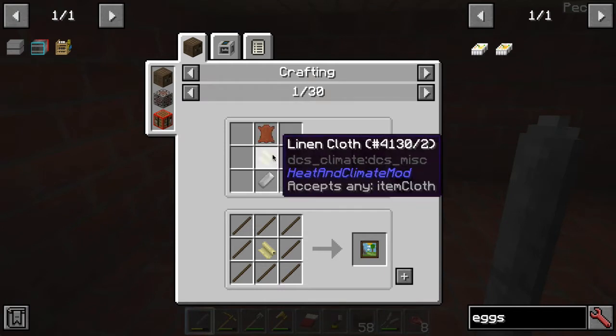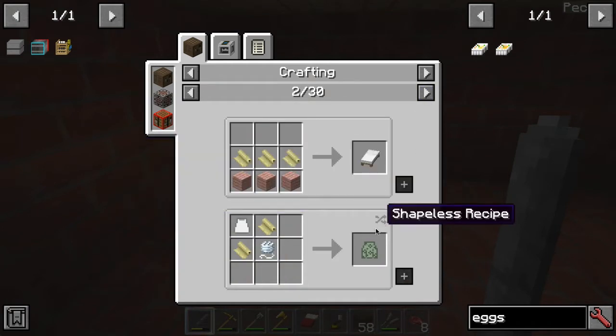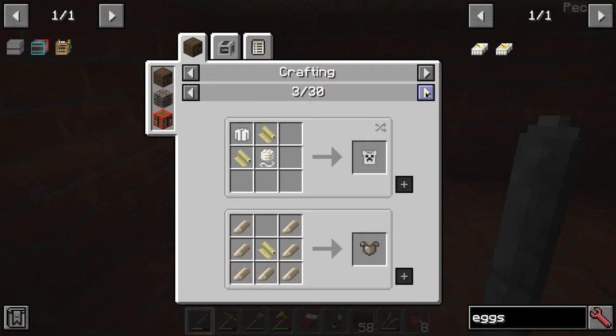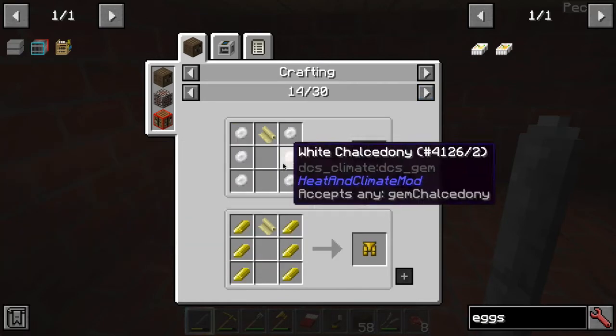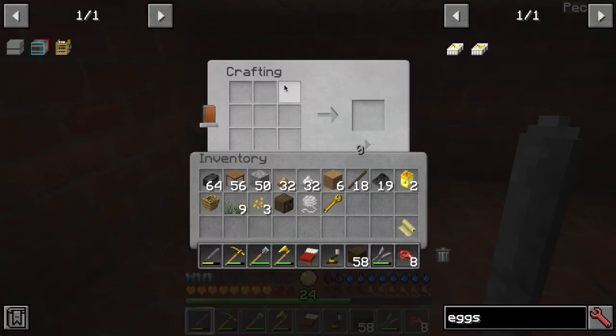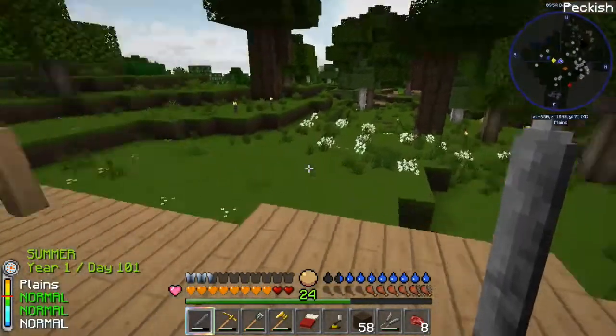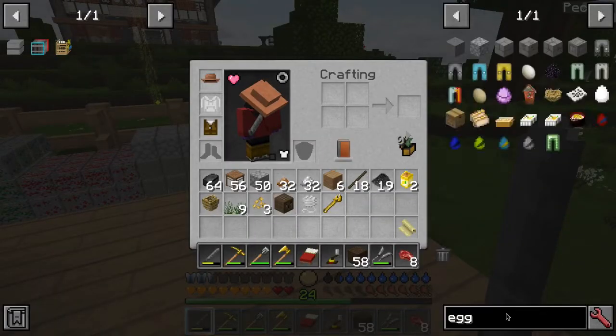I can make a saddle — I actually do want to do that, and it was only linen for that. I can make paintings. It acts as wool, so from grass you can essentially make wool. There are a lot of neat little recipes in here if you just dig through and figure them out. It's used in a lot of the armor crafting and stuff, so we'll go through and look at all that. But a cotton hat — let's look at that.